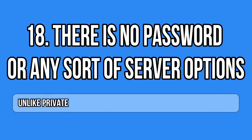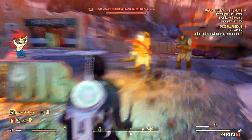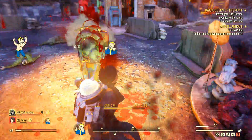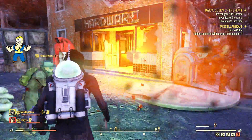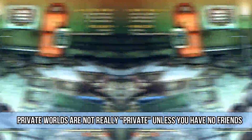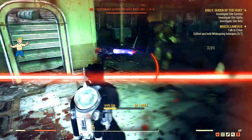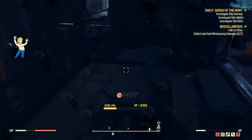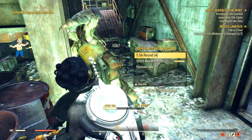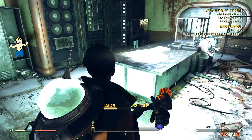Something really important: the private servers are not really private and you cannot lock them down. If you want to play strictly solo, that's only possible if you have no friends list. If someone on your friends list decides to join, there's not much you can do — there is no password option. In fact, the servers have no options at all. All you can choose is Adventure, private server, or Nuclear Winter.